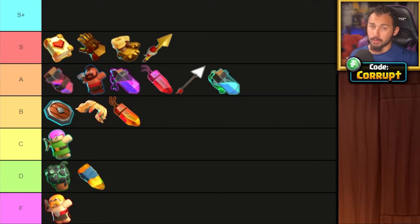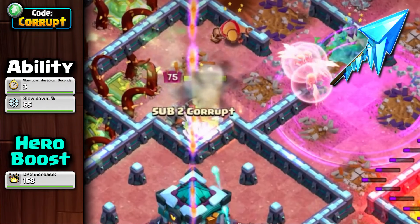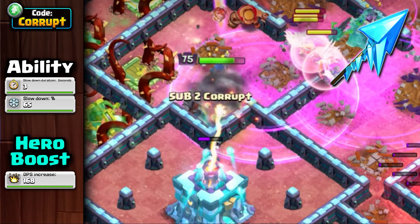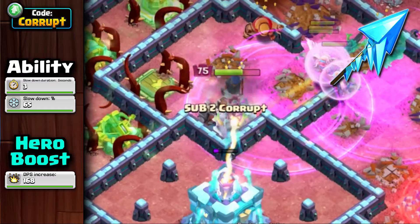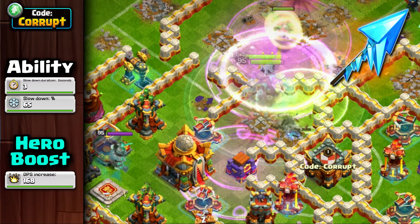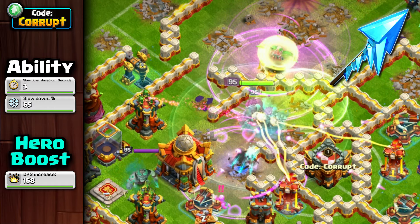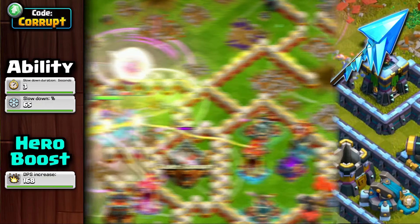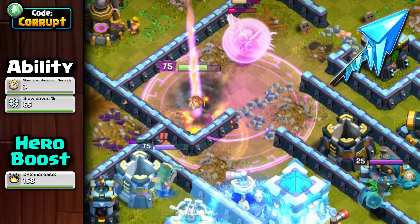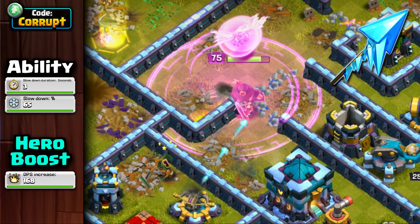We also have the Frozen Arrow staying within the S tier. Though it's not as strong as it was before, this ability is still very solid. It works well with the Invisibility Vial for Queen Charge armies, or with the Healer Puppets to help funnel and survive a little bit longer against single-target defenses, or used within Smash armies if you lack the Magic Mirror. However, its main weakness is being single-target, so it can struggle if the Queen is overwhelmed by damage from multiple sides.